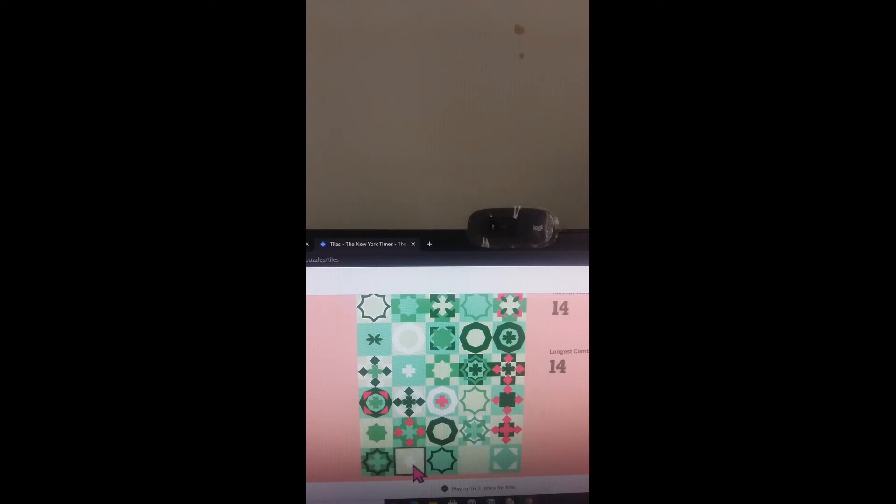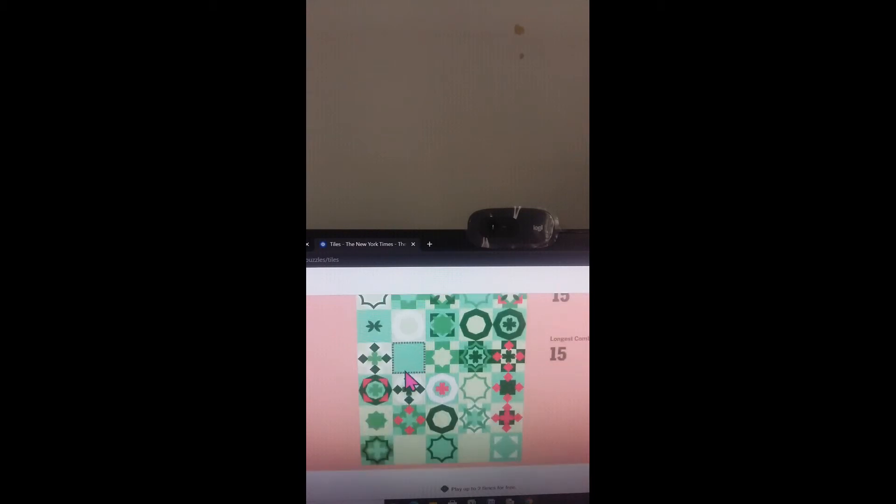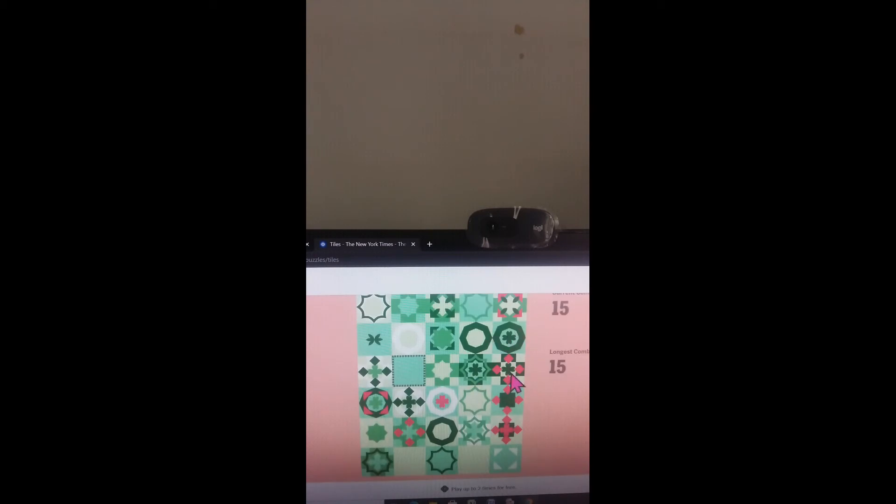Now we have a four leaf clover and it's white. There's white, pink, deep green, and light green variants, so white four leaf clover — here. When it's set against a light background you can barely see it, but against a deeper background you can. Let's click on this one and then this one. The puzzle has been solved — we can go anywhere.